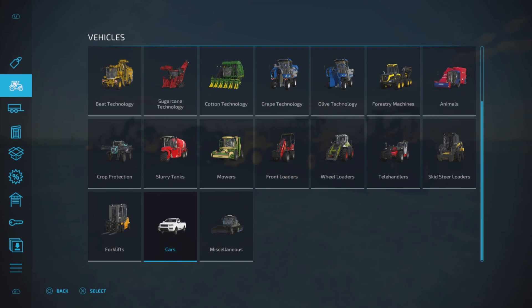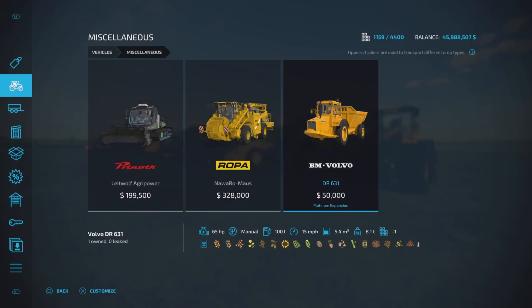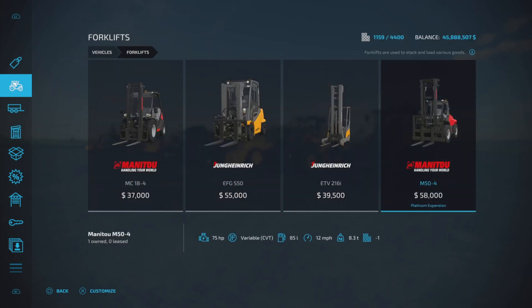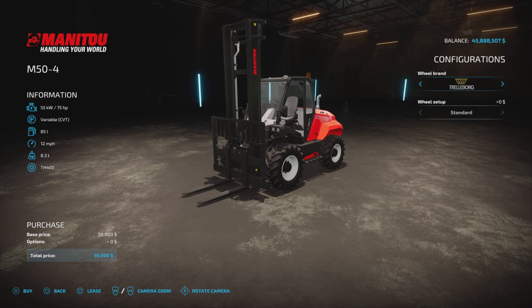They're spread out all over the place — there's the DR631 in Miscellaneous, and there's also the Platinum Expansion forklift, the Manitou, in there as well.